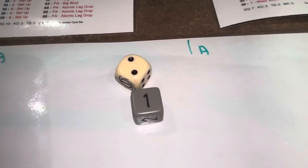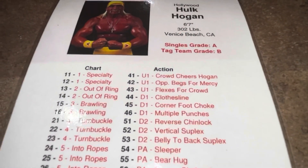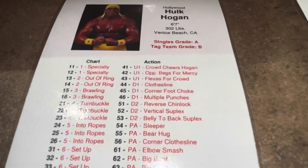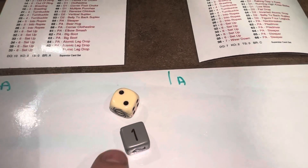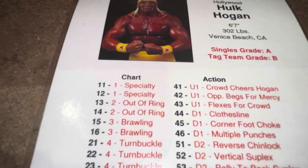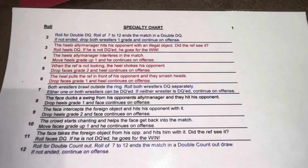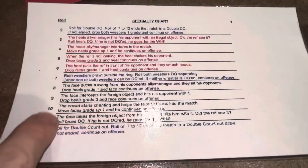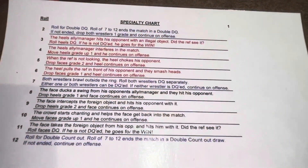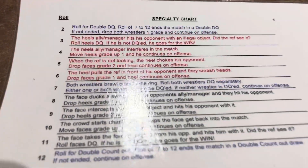Hogan rolls a one and a two — that's actually a 12. You don't add the dice together unless you're rolling on one of the charts below. You determine tens and ones: the dark die is the tens and the other is the ones, so that's a 12. On Hogan's chart, a 12 is Chart 1 — Specialty. Here's the Specialty chart; you roll two six-siders and add them together to find the result. We roll a five.